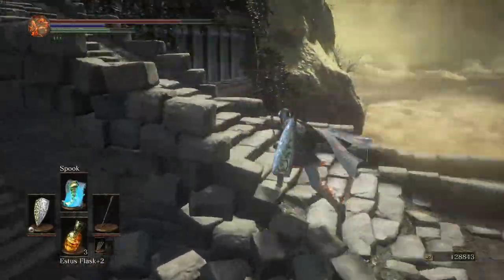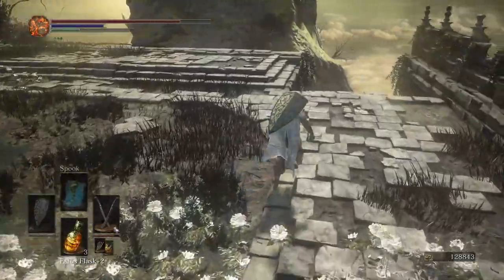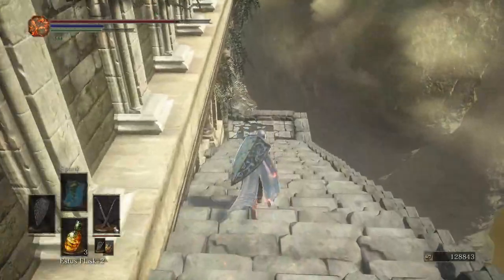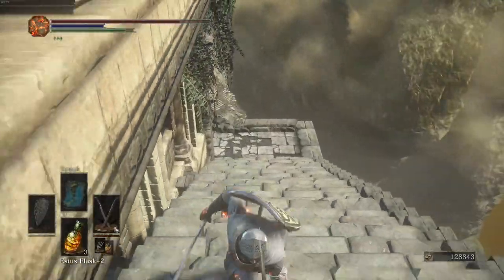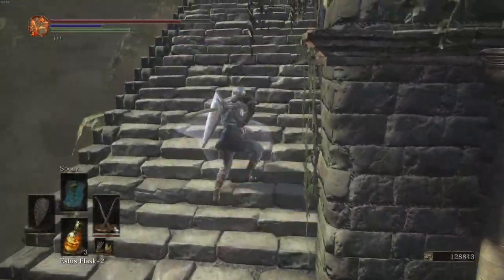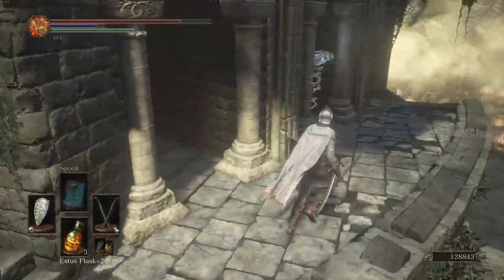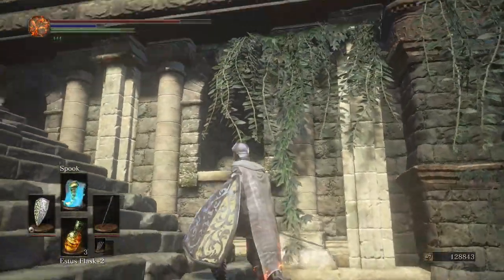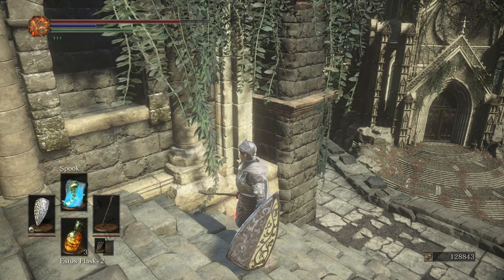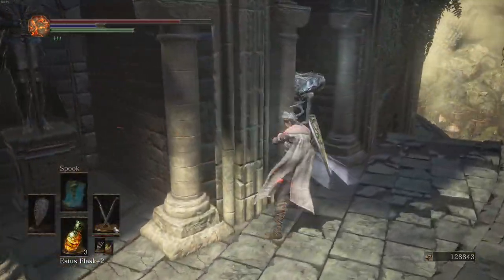A few other things to keep in mind during this skip: the parries are to bait the bug to follow you, and you want to keep him on camera because if he's not on camera he won't follow you. So you want to make sure you're looking behind you. To aggro him you're going to do an L2 R2 with a twin blade. After that, I usually run right here to this archway, I parry and wait until I hear him follow. If you run too soon he can fall off, so you want to make sure he's actually following you.